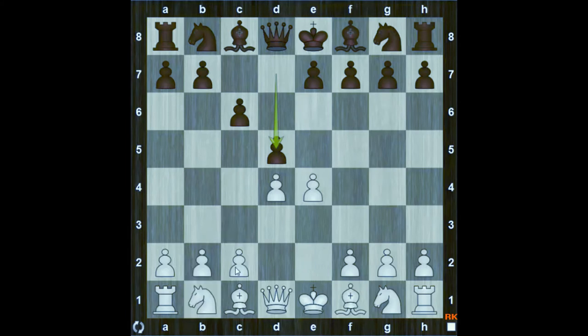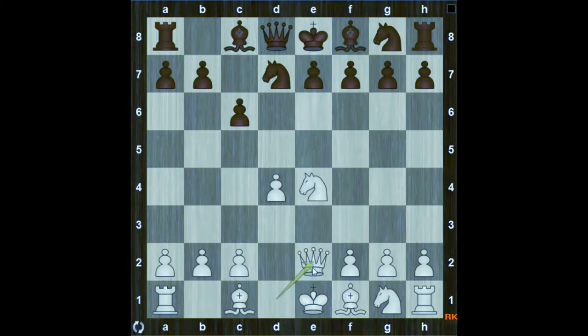Knight c3, d takes on e4, knight takes on e4, knight d7. Black's plan is to play knight g6 to f6, avoiding doubled pawns. Queen e2 is not a quite natural but possible developing move.